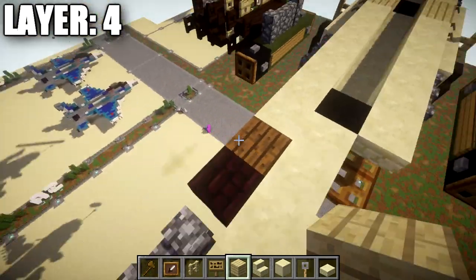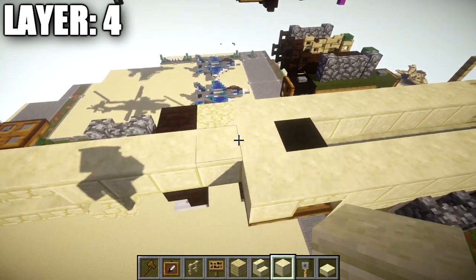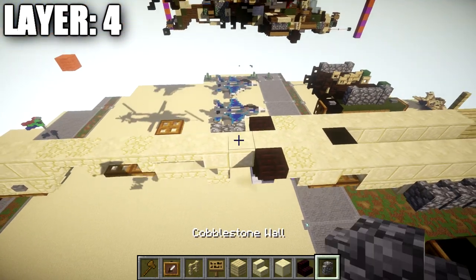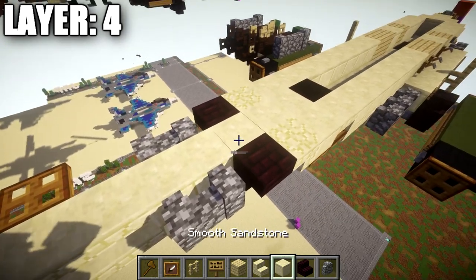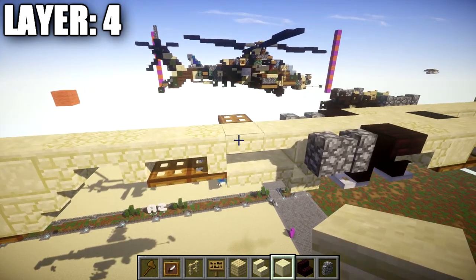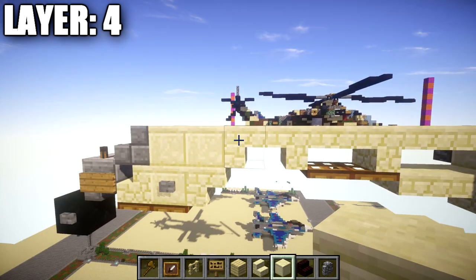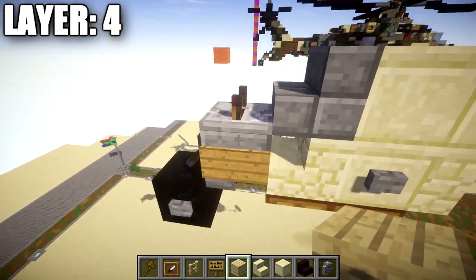Place tripwire hooks on the three birch wood planks and a stone button on the middle smooth sandstone block. Add a birch wood fence post on top. Continue with six smooth sandstone blocks back, then a sandstone top slab. Between the sandstone top slabs on both sides, place a black wool block. Then place a row of three smooth sandstone blocks across, a smooth sandstone block in the center, a sandstone upside-down stair, then a nether brick upside-down stair forming a corner, followed by a regular upside-down nether brick stair. Then two cobblestone walls with two smooth sandstone blocks between them.